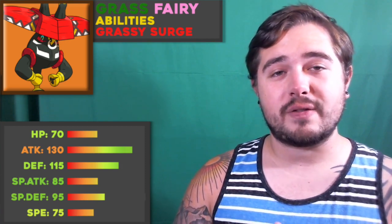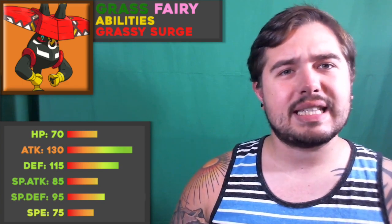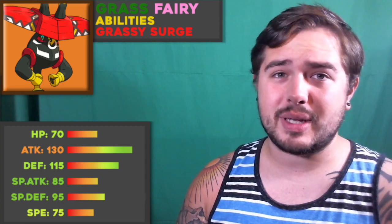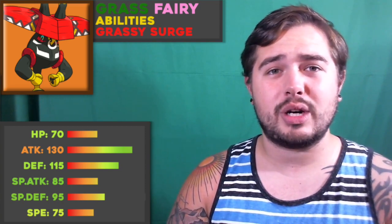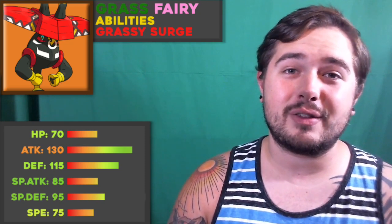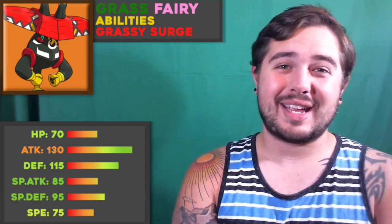I think Tapu Bulu is pretty good because it can be very good defensively or offensively. Offensively it gets setup moves like Swords Dance, or if you really wanted to you could even run Calm Mind and set up specially. I've seen it done in league format — slap on Calm Mind with Dazzling Gleam as STAB, then Energy Ball, and even coverage moves that help the rest of your team like Leech Seed. It also gets really cool coverage like Megahorn, Zen Headbutt, and Superpower on the physical side, making it a great candidate for Z-moves.